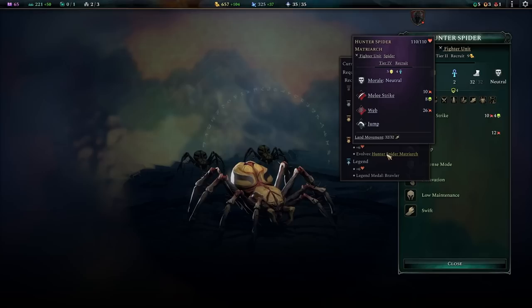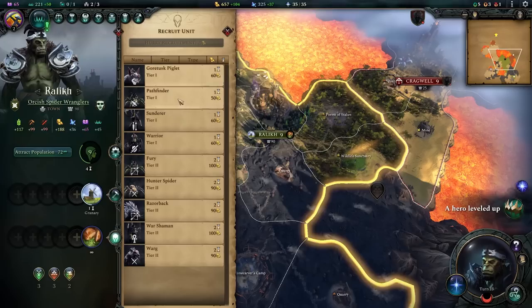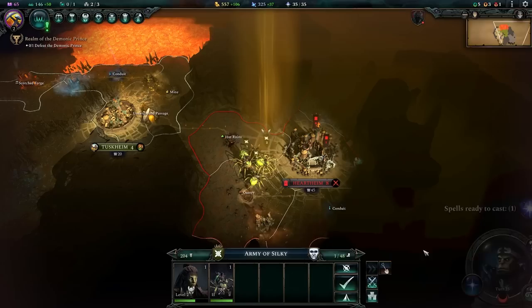That was a great battle. I've lost almost all my scouts so I'll take a moment to rebuild. With the wildlife sanctuary we can now build hunter spiders — they're also insane as a front line: 70 health, three defense, two resistance, the web ability, and they evolve into a tier 4 hunter spider matriarch. I'll probably want one or two in every army. The hunter spider matriarch is ridiculously good — basically a giga assassin. Plus they're lower maintenance than regular furies.